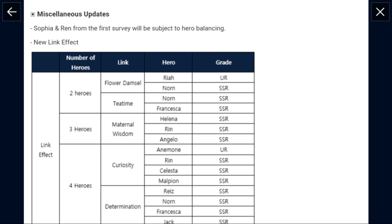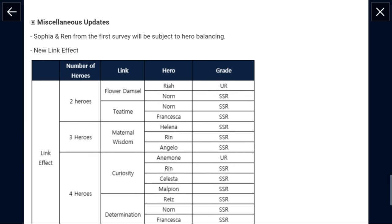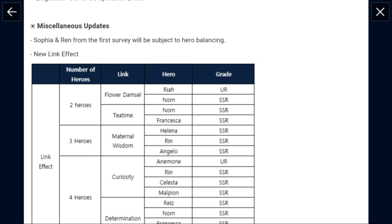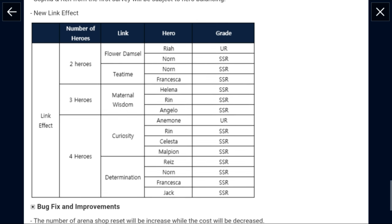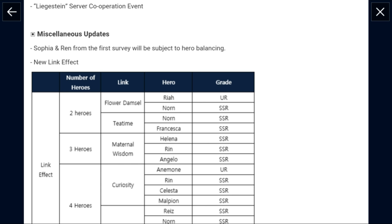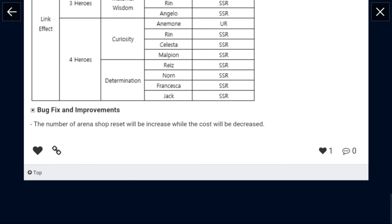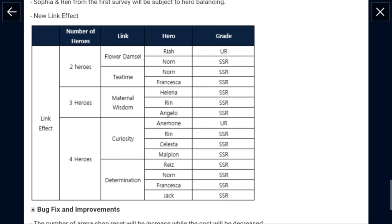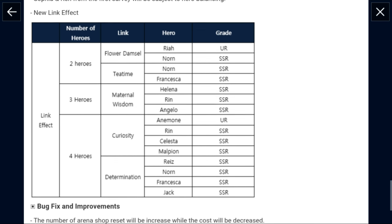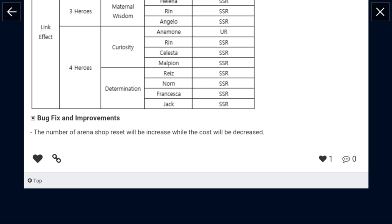A little bit of update balances. So linking for two, three, four heroes — I didn't know what that was at first, but new link effects have been added. Okay, that's what it is. I was so confused.